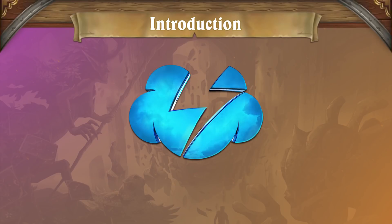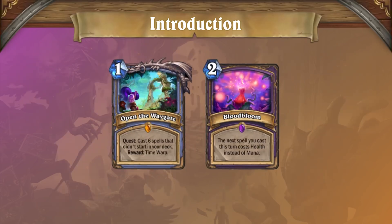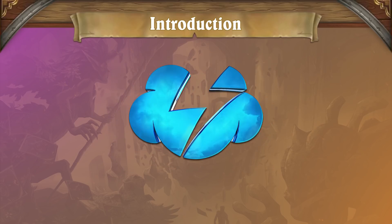Hello everyone, and welcome to another TempoStorm Wild Meta video! Patch 17.0.2 was just announced, and this patch contains the biggest wave of balance changes we've seen in several years. 9 cards were nerfed in total, and while most of these changes were targeted towards standard, a couple were wild format specific, and overall every single one of them will have an impact in Hearthstone's Eternal format. So just how will these changes influence the meta? Come join us as we break down the nerfs and how you can expect the Wild Ladder to evolve in the days to come.